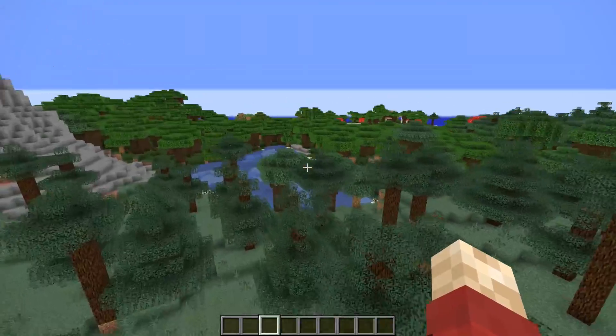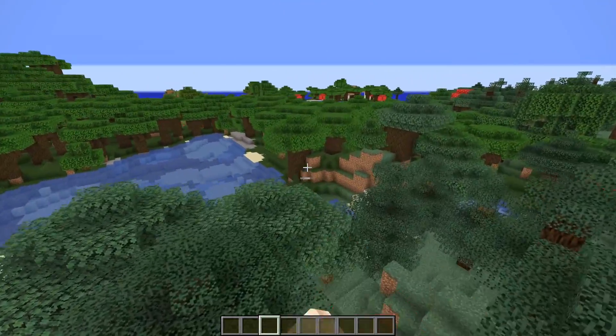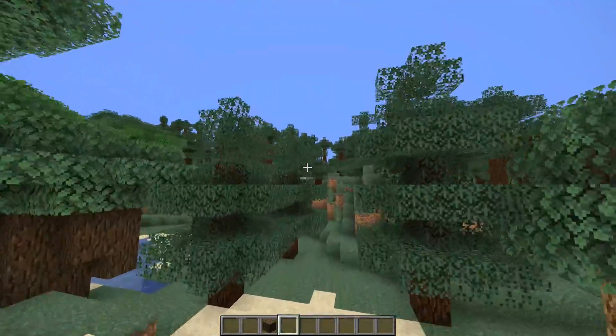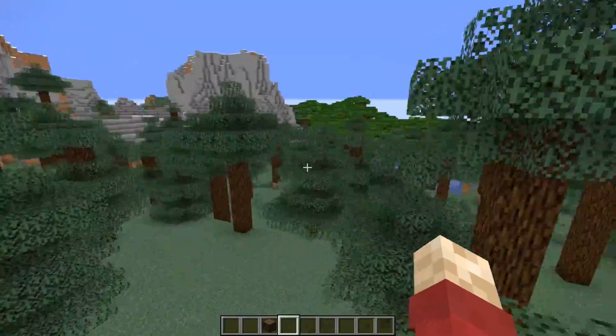There are only two things we're really going to need: the spruce log and the dark oak, which is just over here. The first thing we're going to need to do to make a starter wooden house is collect wood.